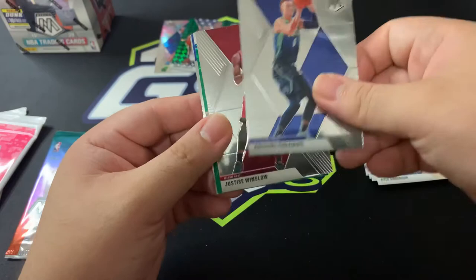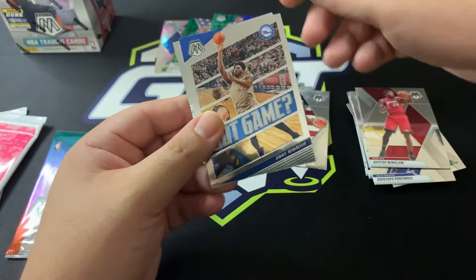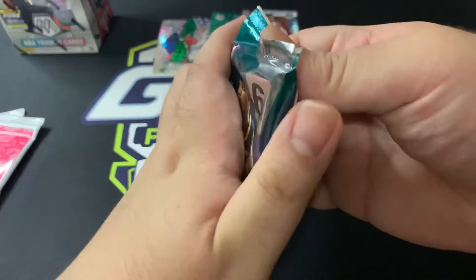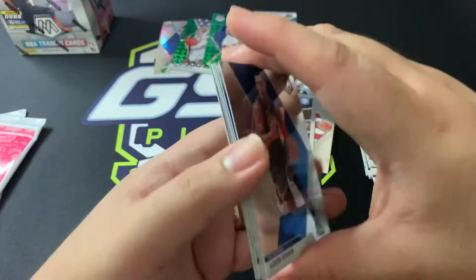Chris Stapps for the Spurs, Justice Winslow, and a green of Isaiah Roby — that's a rookie. We've got a game card of Joel Embiid and Cam Reddish, so this is our second Cam Reddish NBA debut. It would be nice if I actually got Coby White, because I'm missing a Coby White NBA debut — that would have been great.